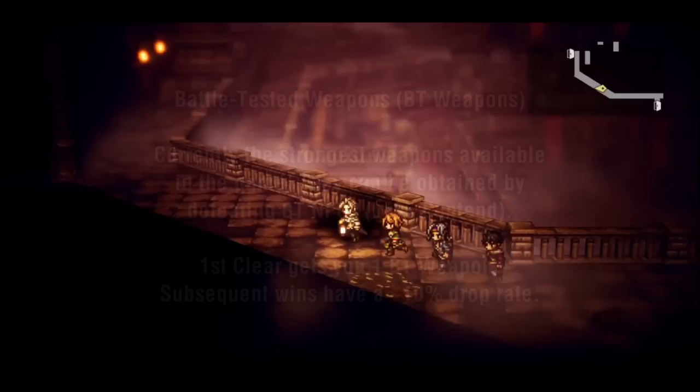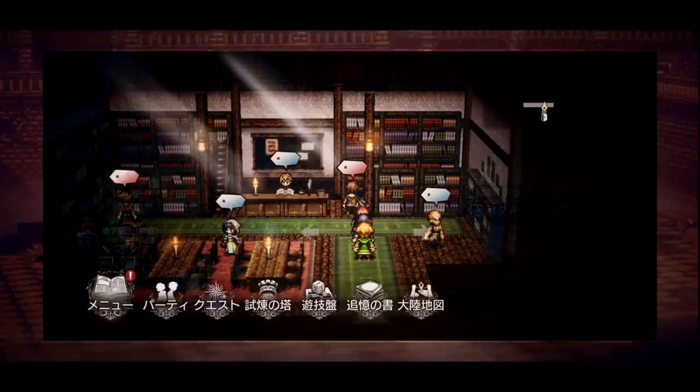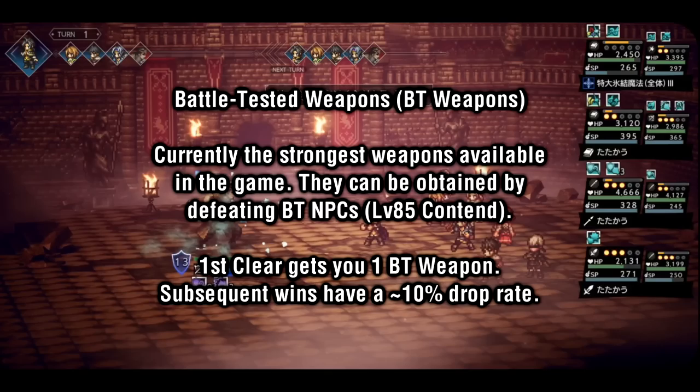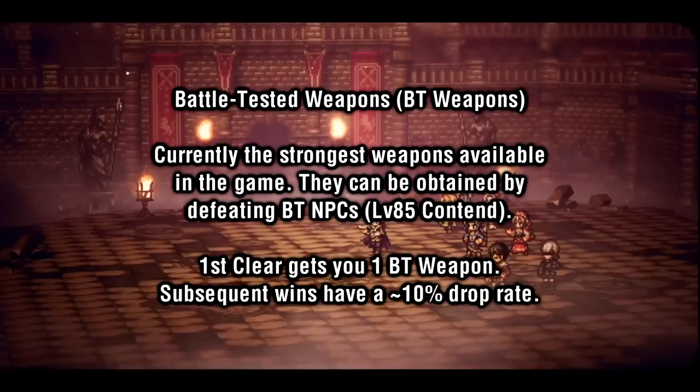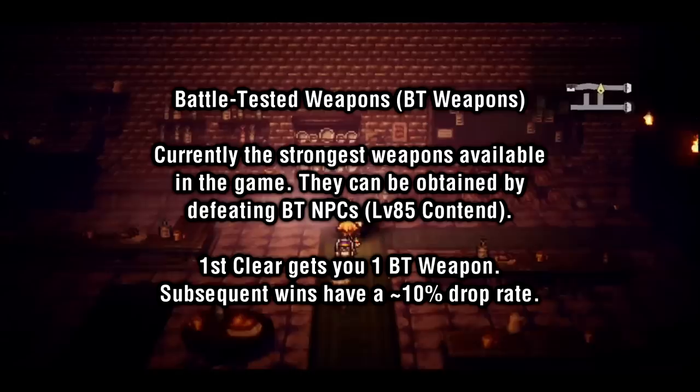Next, let's take a look at Battle Tested Weapons, or BT Weapons for short. These can be obtained by defeating the Battle Tested NPCs. There are currently four of them in the game: the BT Tome NPC in the Theatropolis Library, the BT Bow NPC in the East End of Emberglow, the BT Axe NPC hidden in some trees in Valore, and the BT Spear NPC chilling in a house in Rippletide. These are currently four of the hardest fights available in the game, with a level 85 path action, but with the right team and strategy they can be taken down by units with levels around the 60s. By defeating these BT NPCs for the first time, they will give you one BT weapon. You can get more BT weapons by beating them again, as they drop them with around a 10% drop rate.